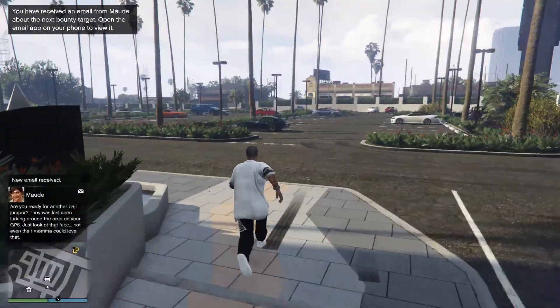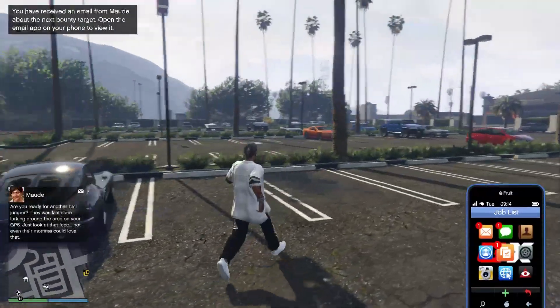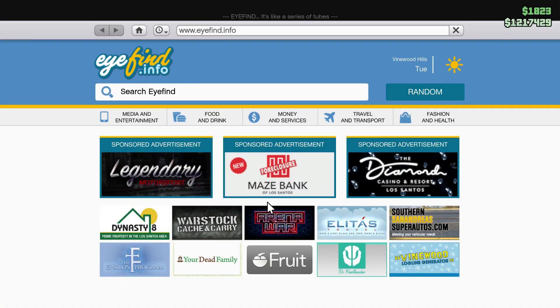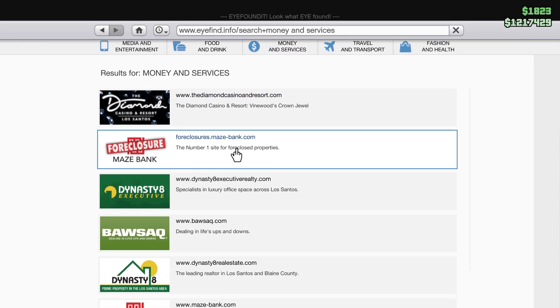As you open your GTA Online, take out your phone by pressing the scroll button on your mouse. Then go into the option Internet and click it. As you open your Internet, go into the option Money and Services.